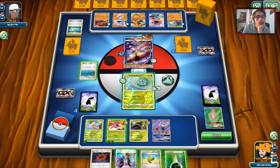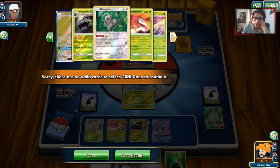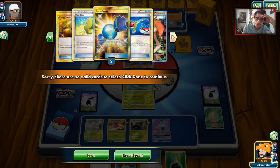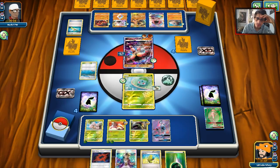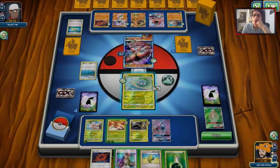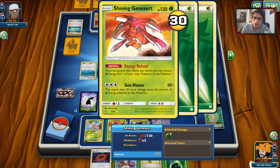Will we draw anything? We don't really. Can I please draw something? We don't have any Ultra Balls left, so that's going to really suck. We have a lot of outs here — we can swing with Genesect and then finish him off with Tapu Lele. But if he's smart enough he's going to retreat into Buzzwole. I guess we have to swing with Genesect for now.